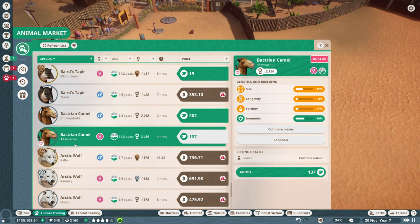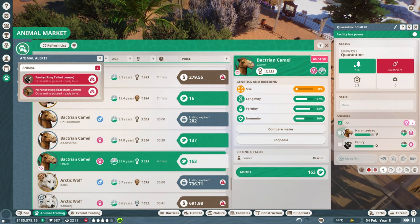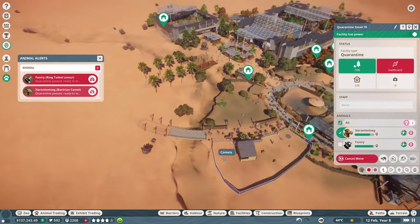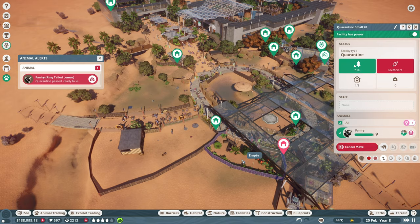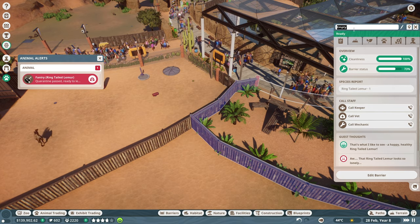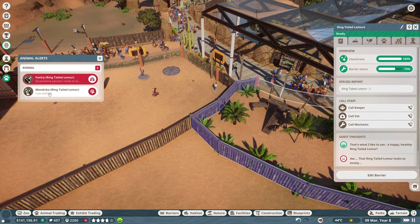The bad male camel expires in two minutes. Another female ring-tailed lemur appeared - terrible size but really good longevity, fertility, and decent immunity. I'll skip that one. The gold female passed the quarantine at day 14 - nice! Let's move her over to the lemur area. I need to rename this enclosure to 'Ring-Tailed Lemurs.'